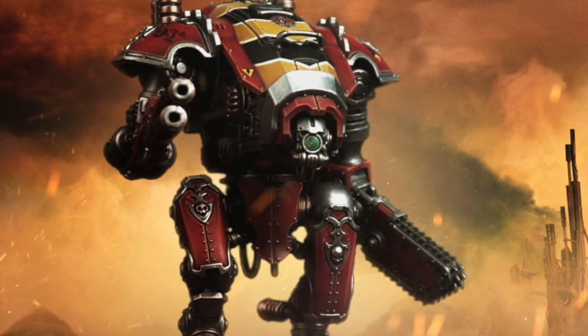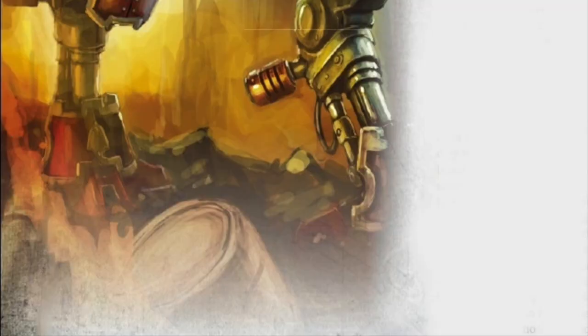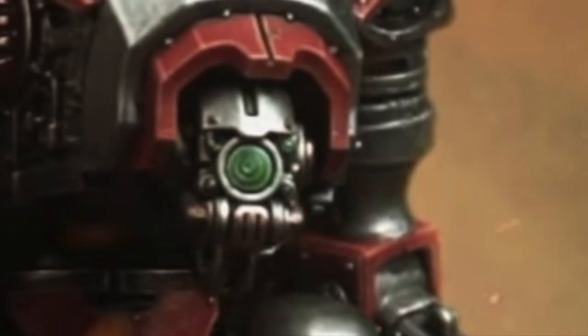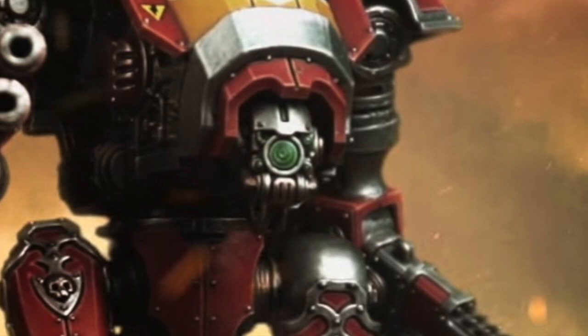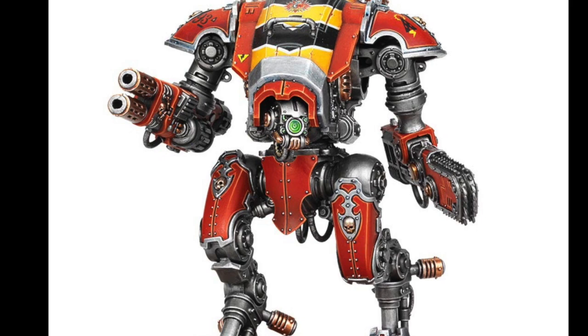A single shot from such a weapon can vaporize even the most heavily protected combatant, melt through the wall of a bunker, or reduce a battle tank to a molten wreck. Atop their carapace, each Warglaive also carries a heavy stubber for reaping infantry, or else a melter gun that augments their already fearsome anti-armour capabilities. Though they are the lightest class of Imperial Knight regularly deployed to the battlefields of the 41st millennium,